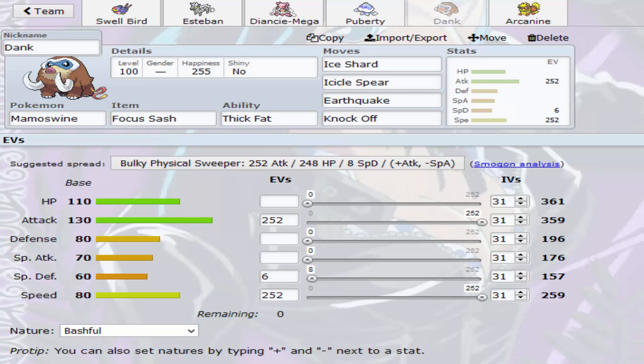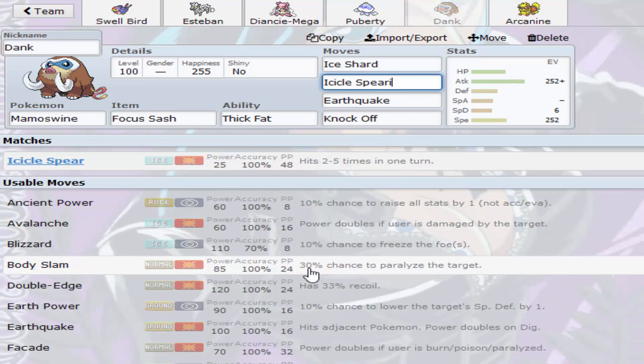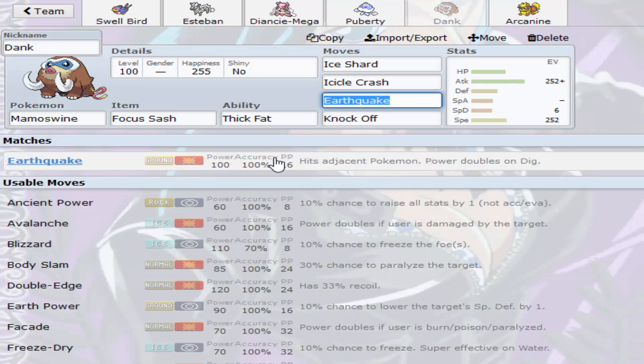We're going to make it Adamant — not Bashful, why did I do that. Named it Dank because Slayer likes to say the word 'dank' and Mamoswine looks dank. I think Mamoswine is definitely going to hurt his entire team really badly if I can get it properly in. It doesn't need the speed investment because it has the Focus Sash, and Thick Fat is going to keep it pretty relevant if it's getting hit by fire or ice attacks — which I don't think he's really going to bring. That's pretty much Mamoswine.